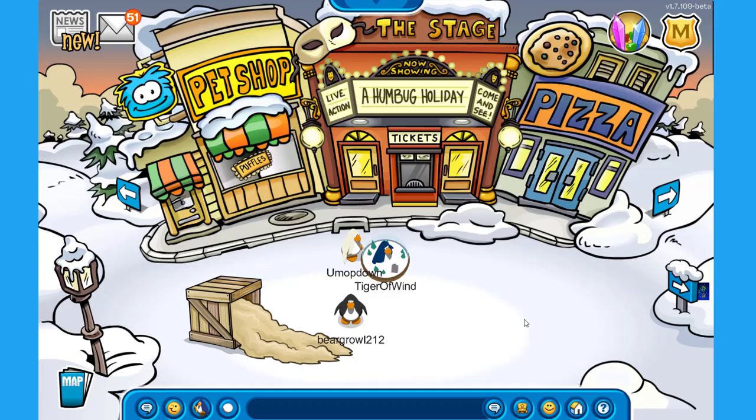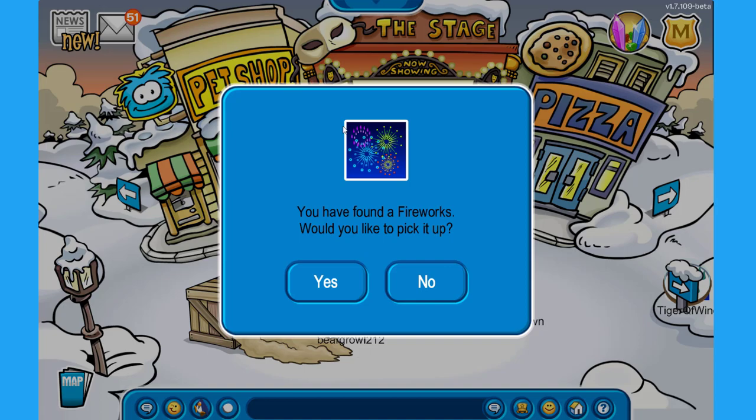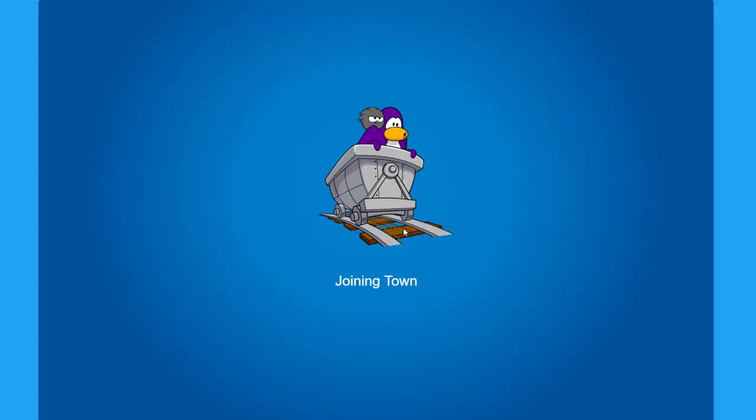Now let's make our way to the plaza. Over here there is some more sand, and the new pin is right behind that sign over there. So if you go towards it, you can pick up the fireworks pin. This one is from 2009, I'm pretty sure.